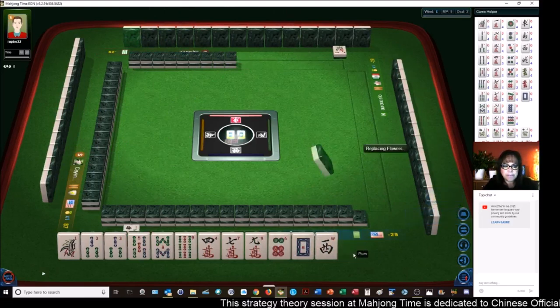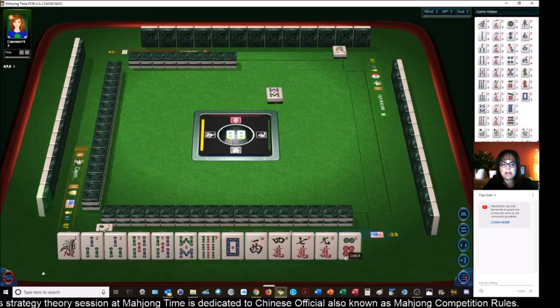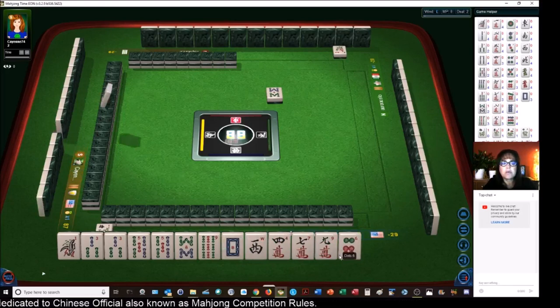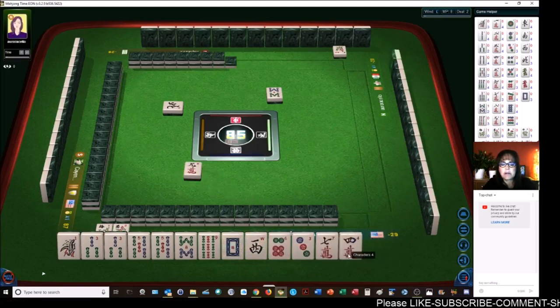I think we should try for a half flesh. Half flesh — we have four discards to get there, so I think that's doable. Let's go for half flesh, and then we need a valued honor. We're in west seat and we have a white dragon.